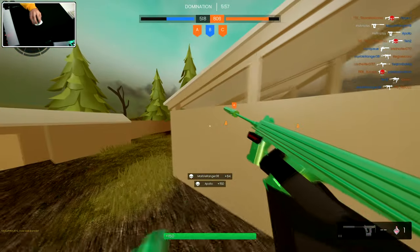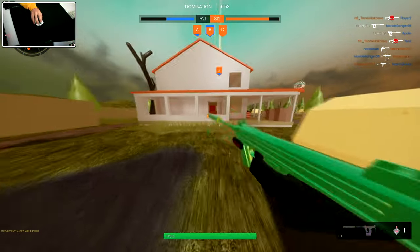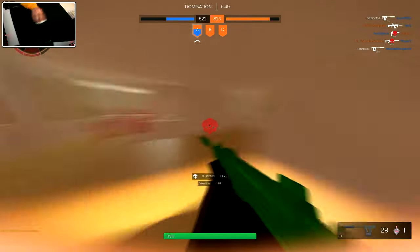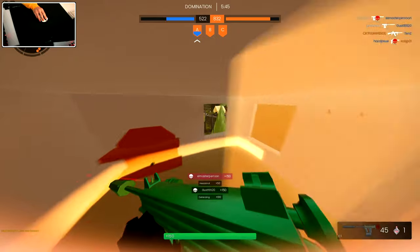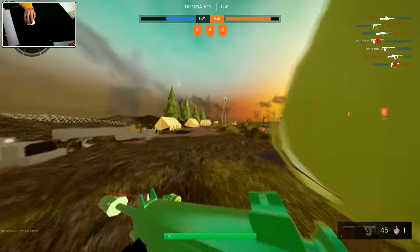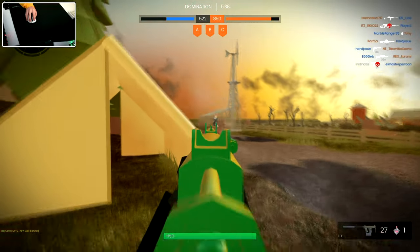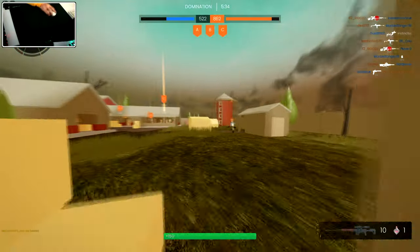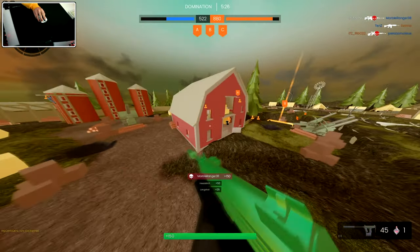Got two free kills there. They're capping A though, so let's get a free pick — should be coming up the ramp now. Just sitting AFK — let's jump out the window. Not that I could see anyone, so let's go to their spawn. Plenty of people back here. I did not see that guy — 91 and 13 though. Let's get a free pick with the drag knob and keep going.